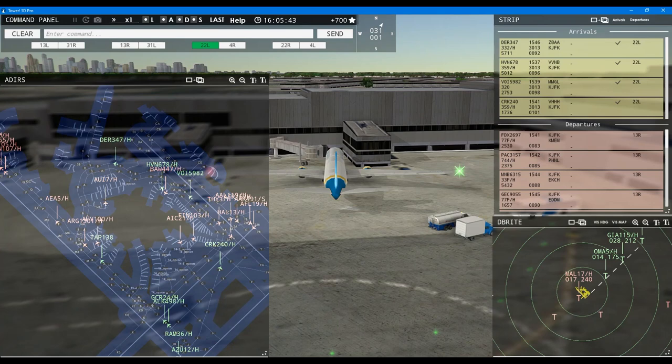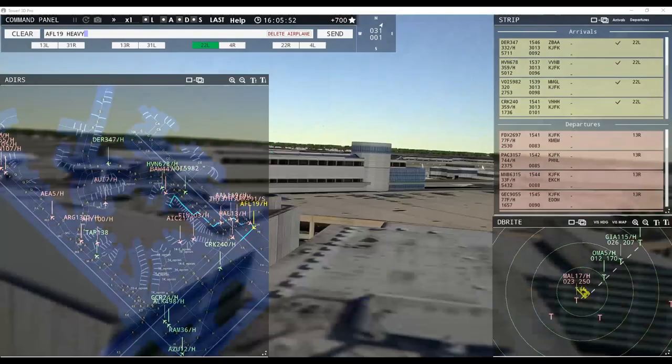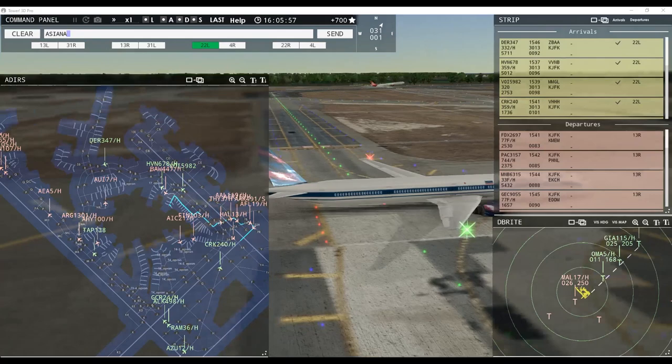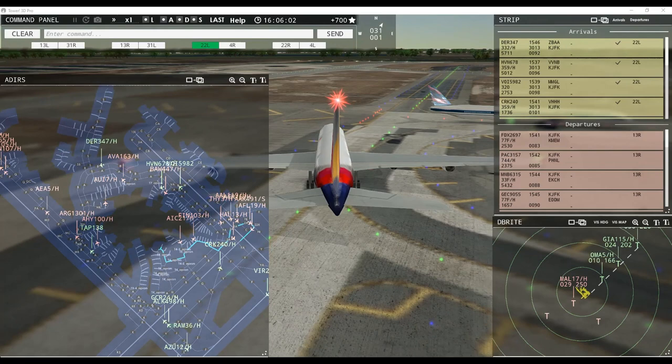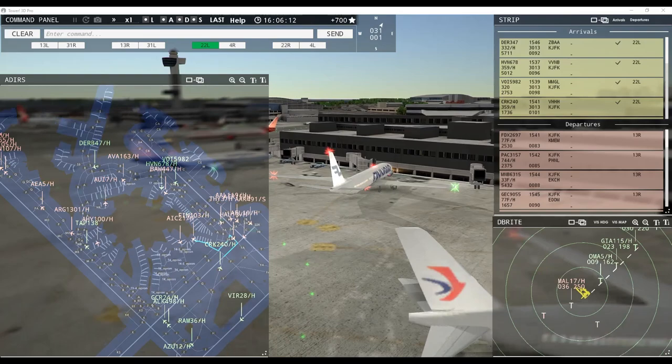Indonesia 115 heavy, runway 22 right, cleared for takeoff. Aeroflot 10 heavy. Finnair 103 heavy, pushback approved, expect runway 22 right at Yankee Alpha. Ground 22 right pushback approved, Finnair 103 heavy. Asiana 4901 super, runway 22 right, line up and wait. Air India 21 heavy, continue taxi. Ground 22 right at Yankee Alpha, pushback approved. Morningstar 17 heavy, contact departure. Air India 21 heavy, contact departure — good afternoon.